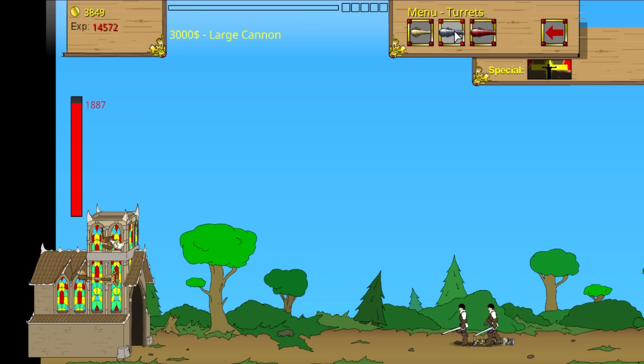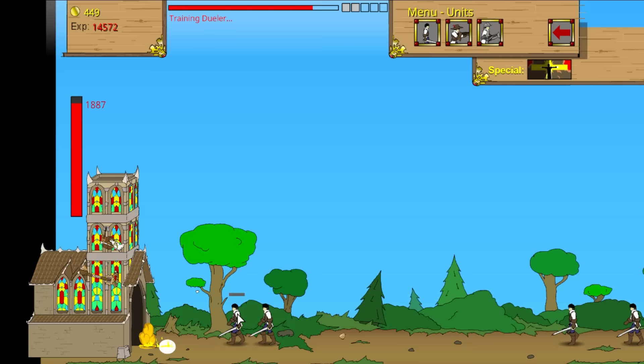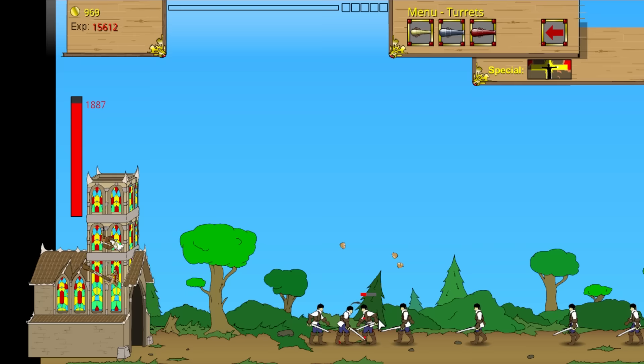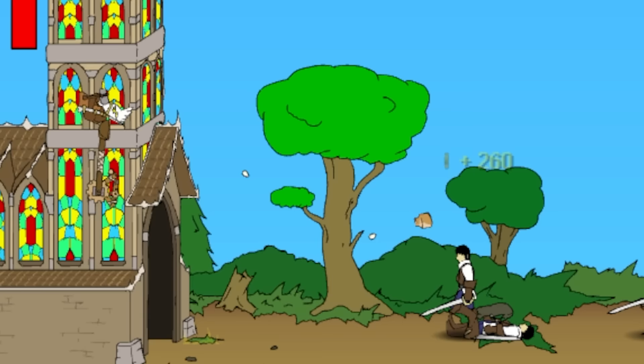We're going to send our own swordsmen to stab them in the stomach. Killing these guys will be nice and cheap, so we'll stab them away and make tons of money. We can already basically add another cannon, and that's going to start destroying them entirely. We still have an egg launcher — we're launching eggs at these guys. Come on, kill them — there's our next cannon. That's going to add a lot of firepower to us.